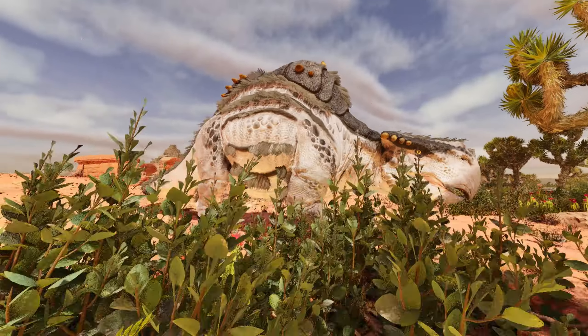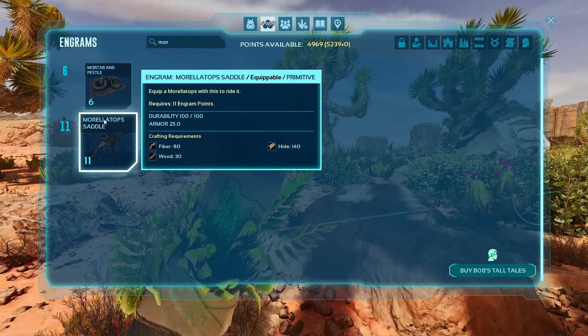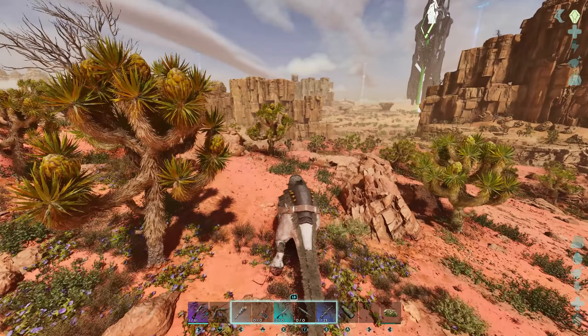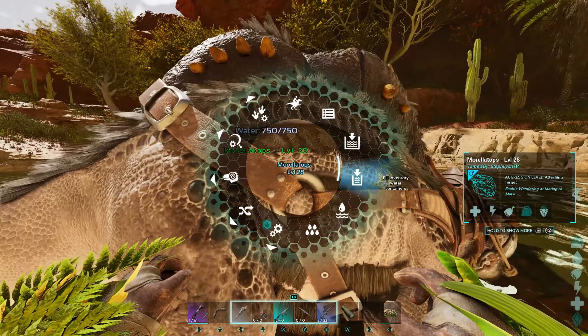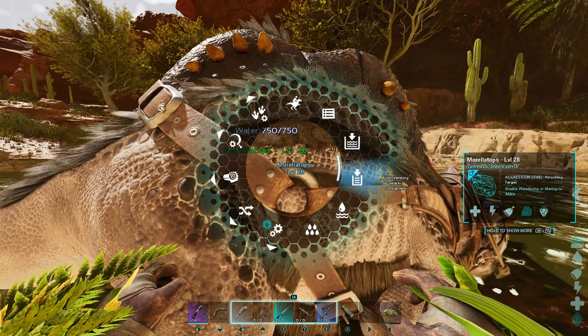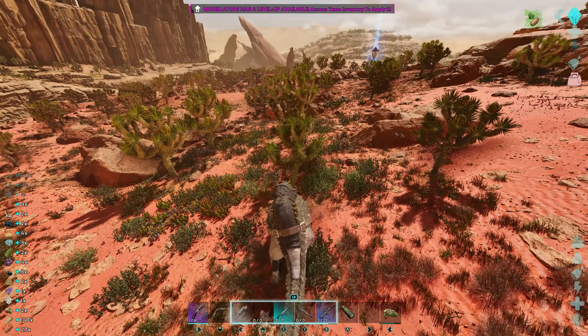Number two, the Morellatops. The Morellatops is a great early game tame with its saddle being unlocked very early on. It stores and produces water and packs a decent punch as well. It's really good for going long distances as it's a little bit fast on its feet, which is crucial on the Scorched Earth desert map. It even has the new ability of irrigating your plants and crops with its new water usage options, and it also collects early game resources like berries.